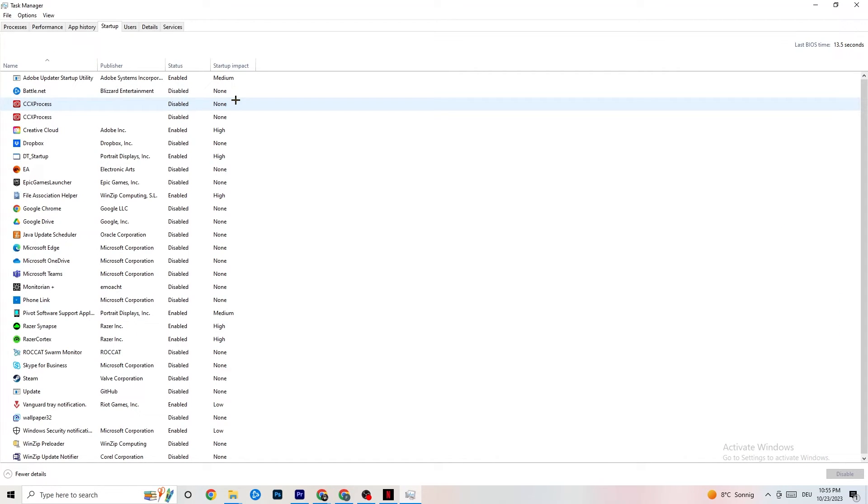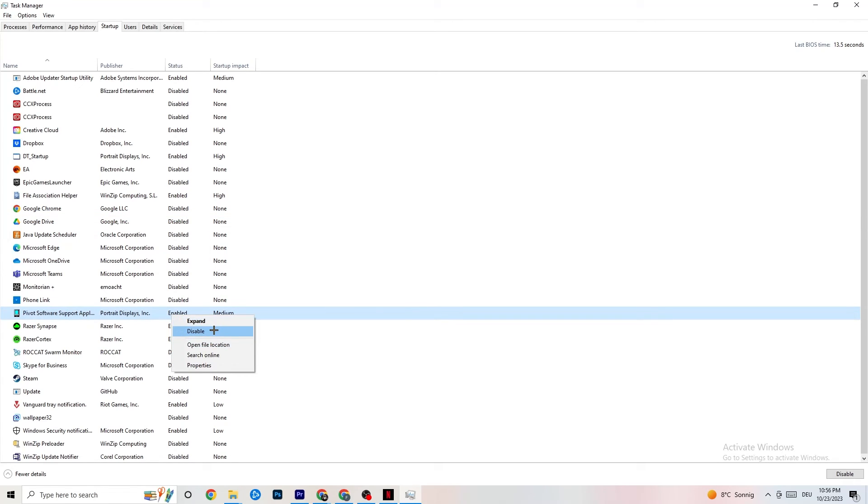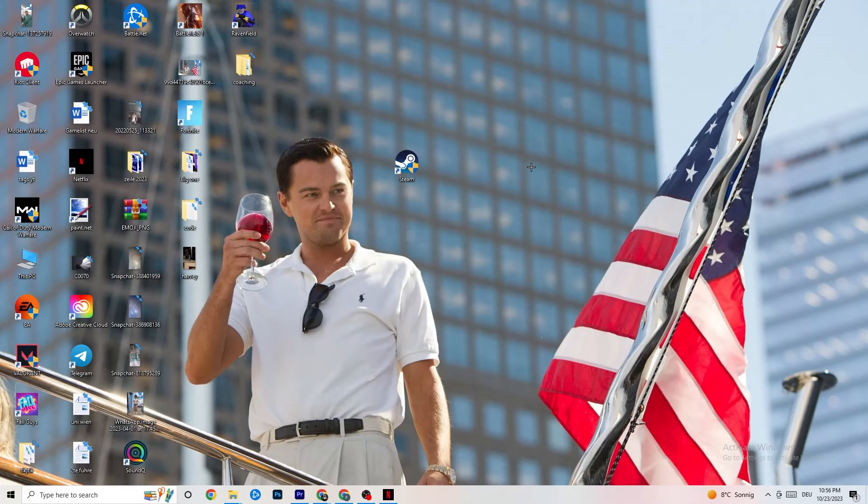Finally, go to the Startup tab in Task Manager. When your PC starts, many apps launch automatically and run in the background, reducing performance. Right-click every app you don't want running in the background and click 'Disable.' Do this for every unnecessary app to reduce your CPU and GPU usage.